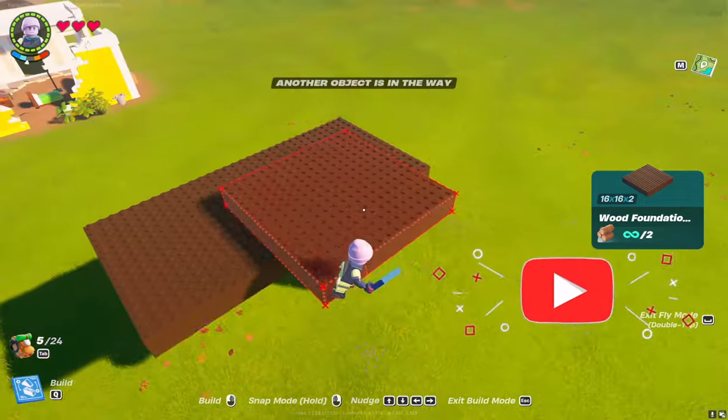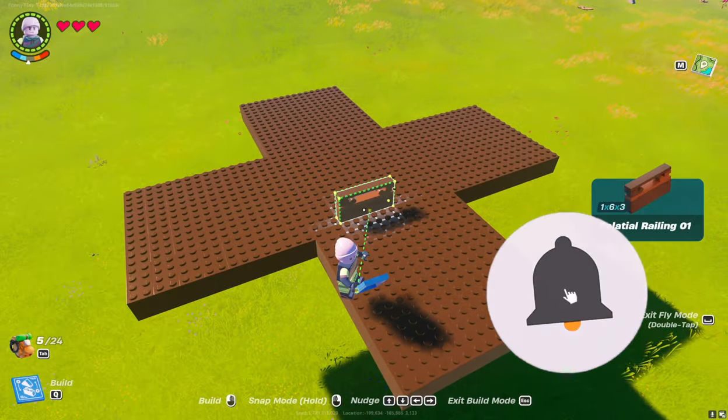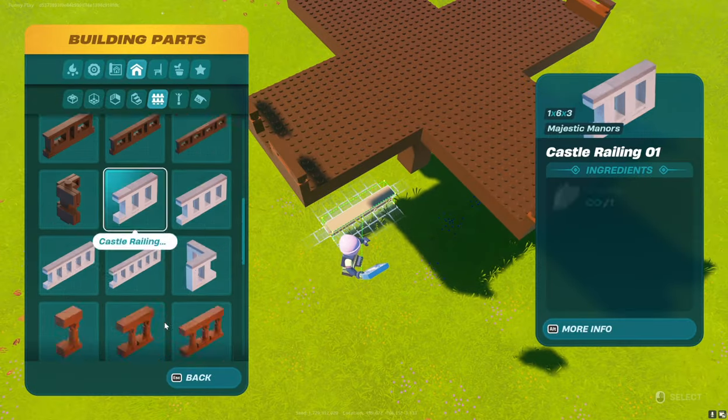Put the base on a support. First, we build a barrier to fix the independent mechanisms. They will be built next and will allow us to control the flight of the rocket.